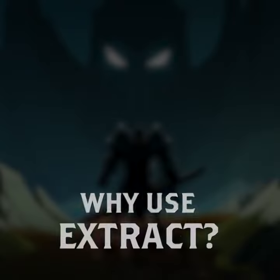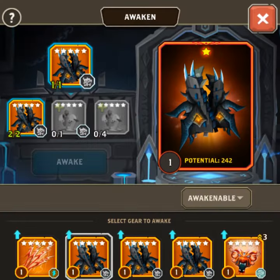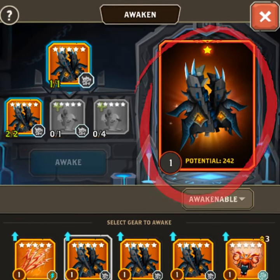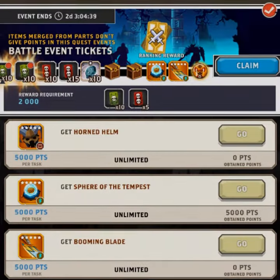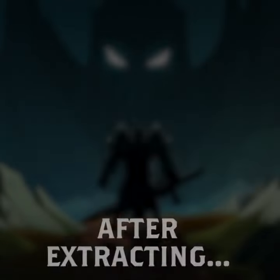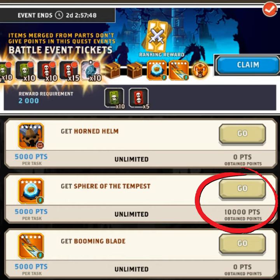You might ask yourself why create a copy of an item if you already had it? Copies of the same item are required in order to create an artifact, a very powerful version of an item. You can click here to learn more about that. You can also create copies of an item if a quest requires you to obtain one, allowing you to gain extra points in the quest for the price of the extract tools.